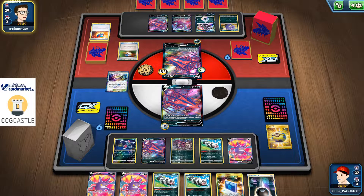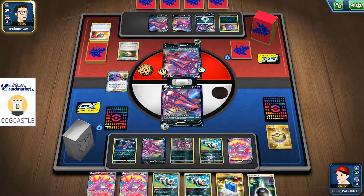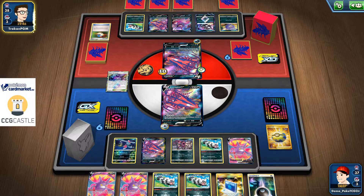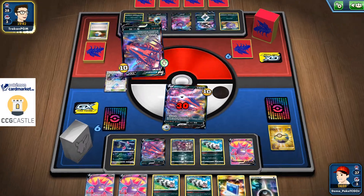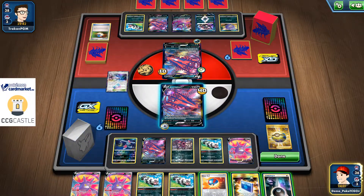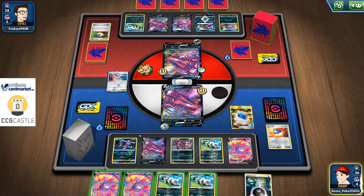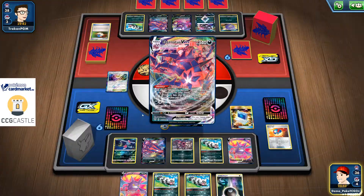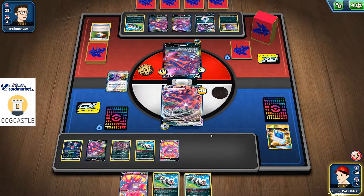I can already see that the Galarian Wheezing price might spike up just because of this card — who knows, we shall see. This is literally the only card that can stop an Eternatus VMAX from being an unstoppable force. Energy attachment, Galarian Zigzagoon — I'll put some pressure on his benched Eternatus and something on his active Pokemon. Hoping for that Boss's Orders — there it is, very important to knock that Koffing out.